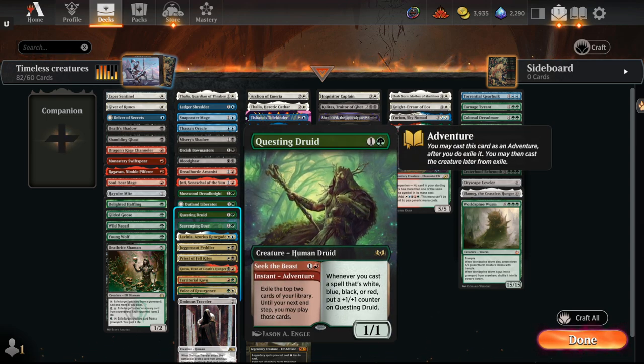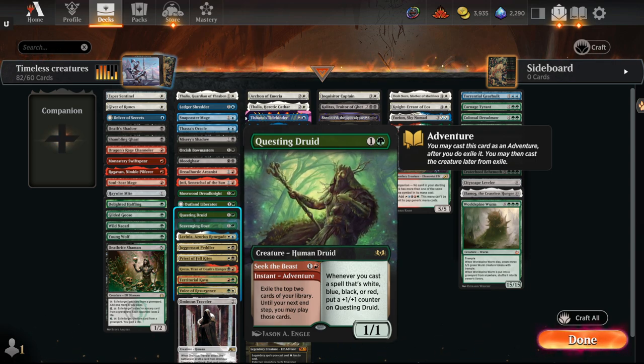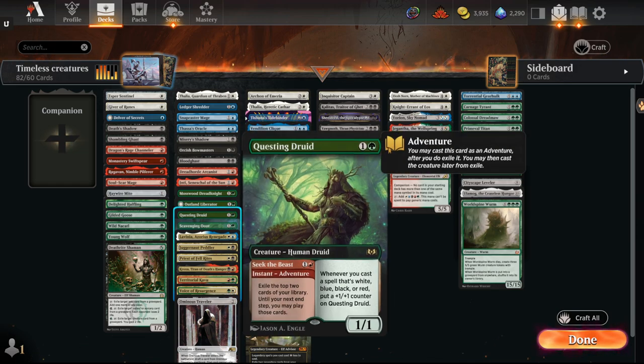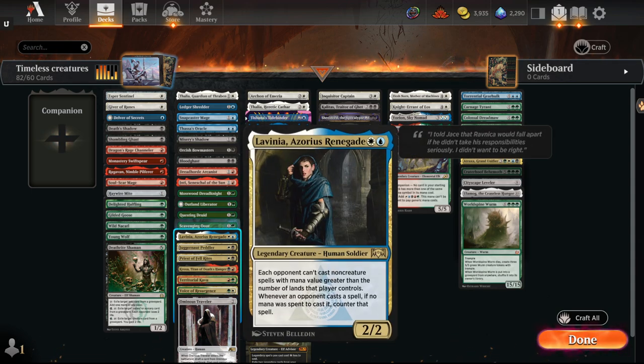Questing Druid has taken over multiple Eternal formats — has the Seek the Beast ability for card advantage, and gets bigger with Mirrorwood. Definitely a staple here. Scavenging Ooze is a reasonable graveyard hate piece that could see play. Lavinia is very good against anything trying to play zero-mana spells. Anything green will typically be played in a shell with Chord of Calling or Collected Company, giving you more reason to play silver bullets. If Kethis is very popular, Lavinia is one way around it.